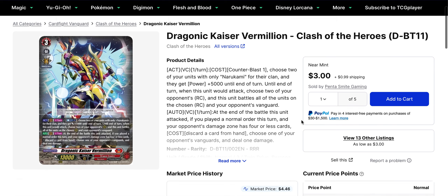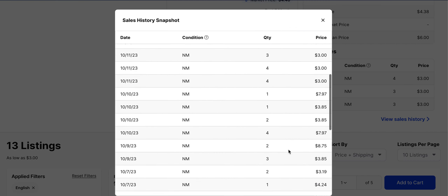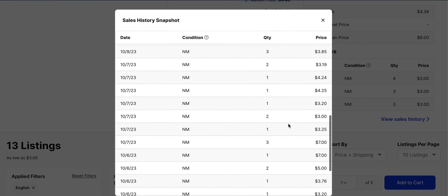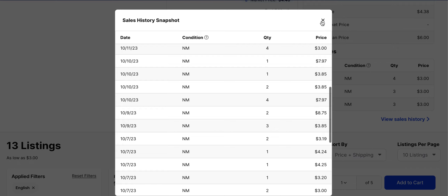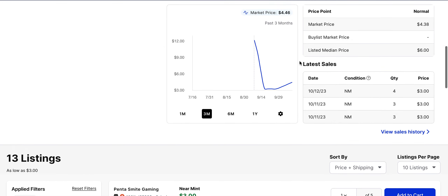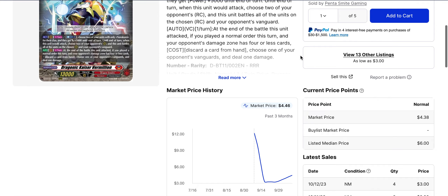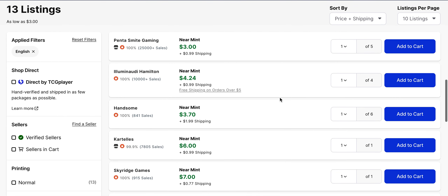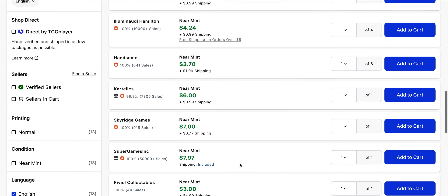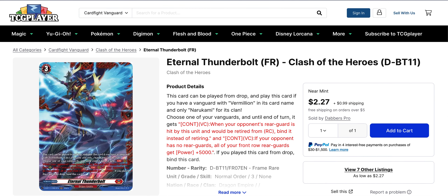Dragonic Kaiser Vermillion — this one is interesting. I noticed it had been going up in value, with sales at about $7. I was looking to pick some up and then noticed the price increased. But it looks like listings are back around the $3–$4 mark, which is more in line with what I'd expect. Even so, that's only among three sellers right now, so once they sell out we're back to a $6–$7 card. Pay attention if you're looking to build Vermillion — they're going back and forth right now.